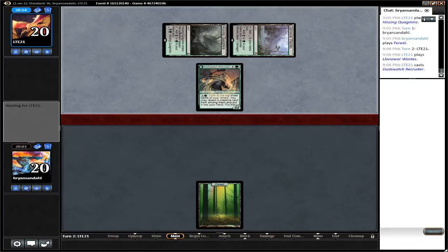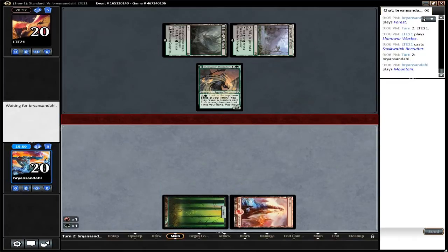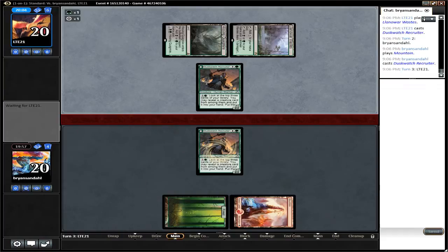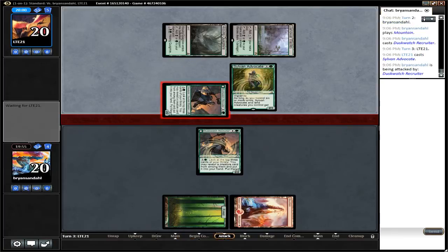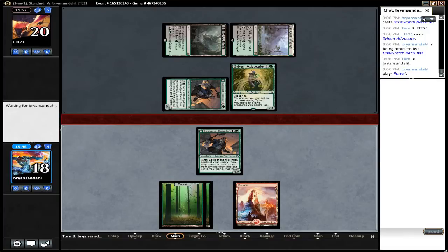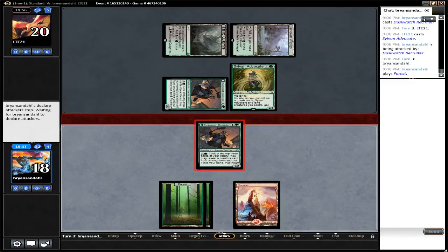Turn 2, Duskwatch Recruiter from — we'll call him Rites. Werewolves had to mulligan down to 5 cards, which really hurts a deck like this. Second turn, Duskwatch Recruiter from him as well. That's the thing about Werewolves — they are fully capable of dropping a card first, second, third, and fourth turn in sequence of mana. Attacking in with the Duskwatch Recruiter. I was thinking maybe block there to trade, but this is much more important to Werewolves than to the other side, because at the very least he can use his ability and start trying to find more creatures to play.